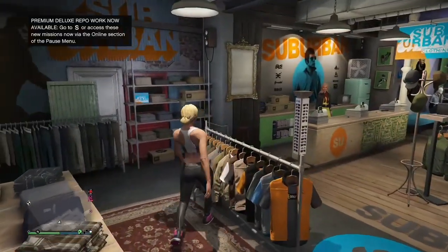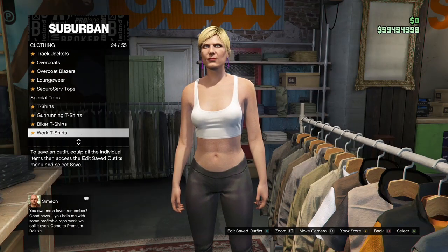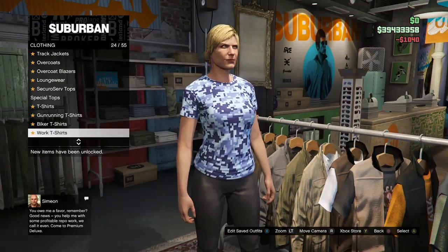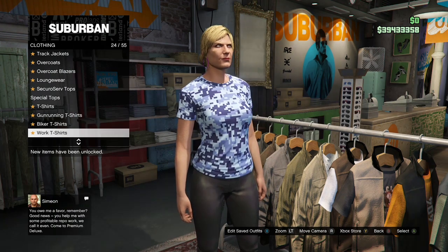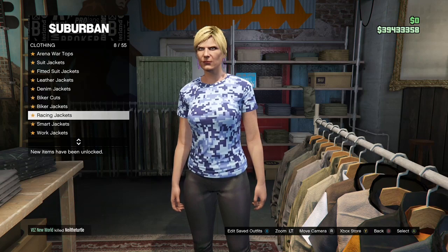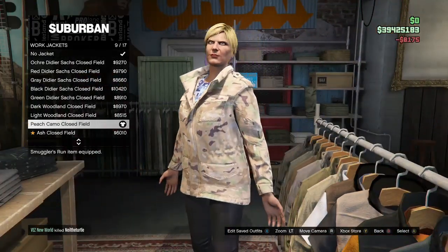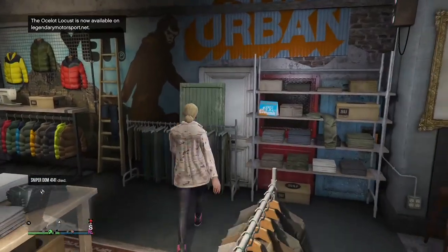When you get to the clothing store, go to the top section, go to Gunrunning T-Shirts, and purchase the blue digital t-shirt — it should be all the way at the bottom. Then go back to the top section, go to Work Jackets, and purchase the peach camo clothes. After you purchase that, make your way over to the pants section.